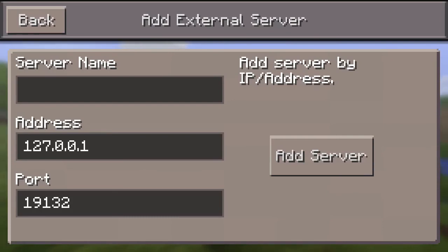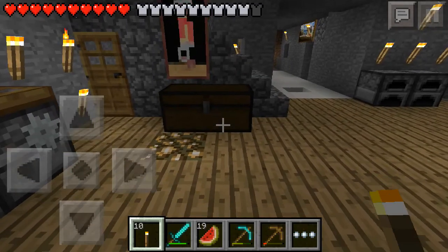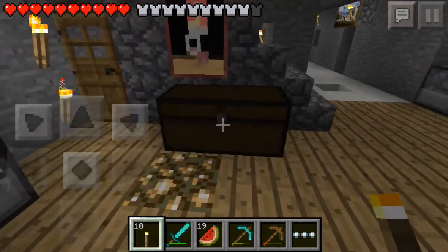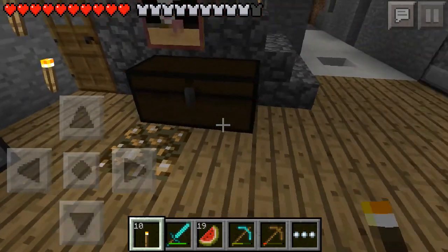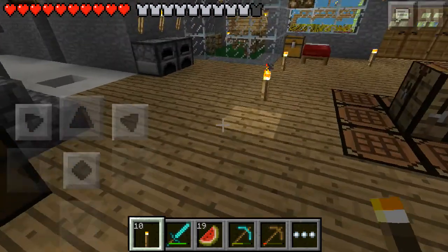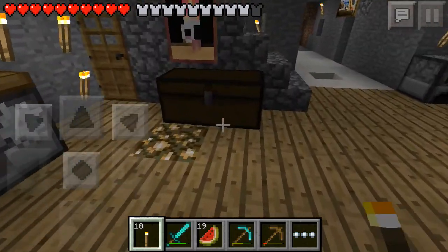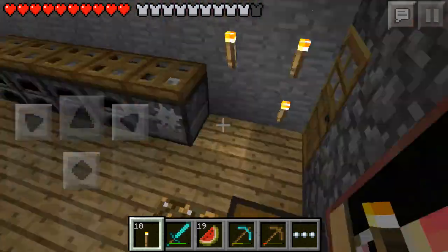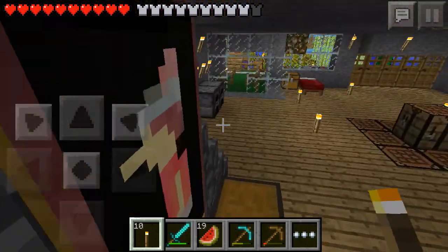The first thing you might notice is a glitch where the chests are black. To get them back to the regular color, all you have to do is place a torch. It happens a lot.